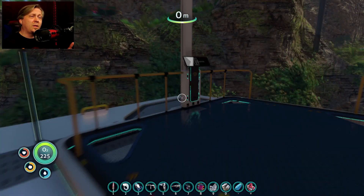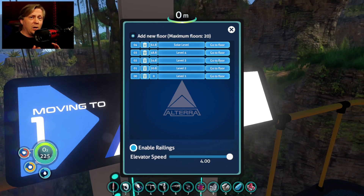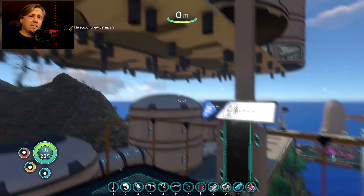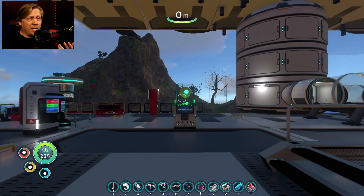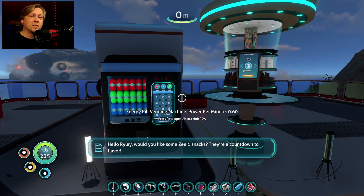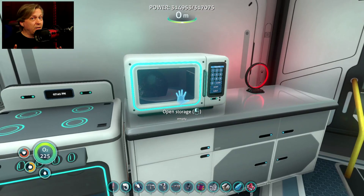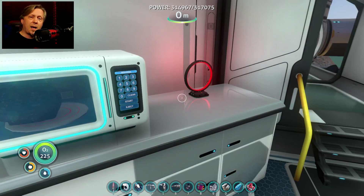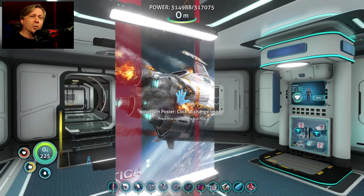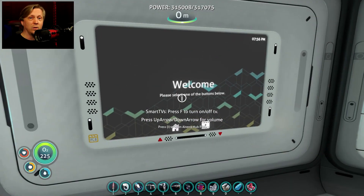These are the mods I've had little to absolutely no issues with alongside the FCS mods, and they add a lot of value to gameplay. If you're looking for something compatible with the FCS mods, start with these. If you have a mod you think is a great fit with the Field Creator Studio mods and doesn't cause problems, leave it in the comments below. Any mods mentioned today are linked below for download.